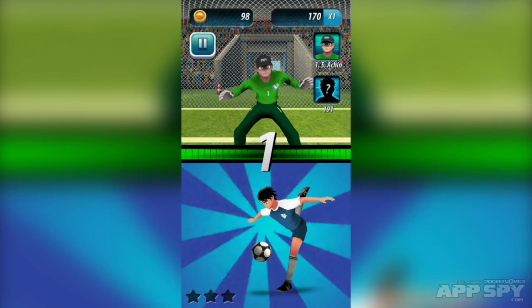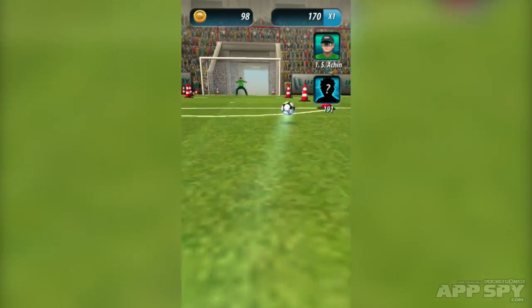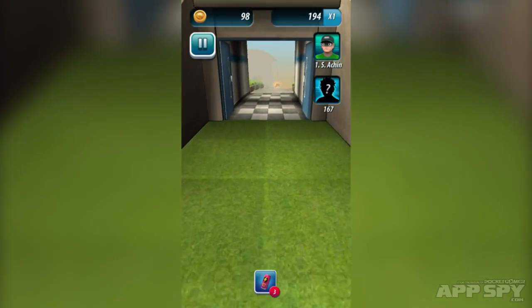And now we're going to have to follow the commands. So up, up, left, left, and in the back of the net. Fantastic, we've got three stars on that one. So we've defeated our rival.